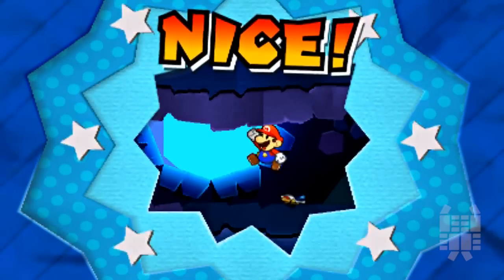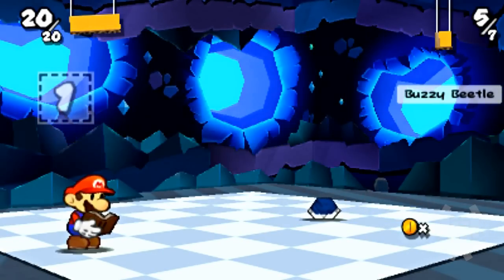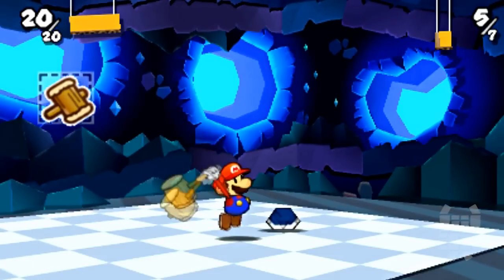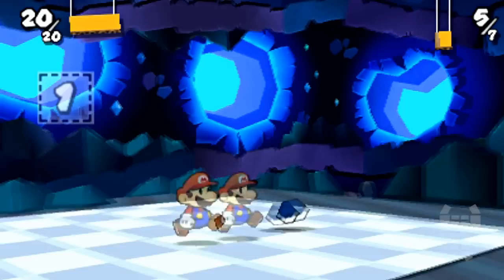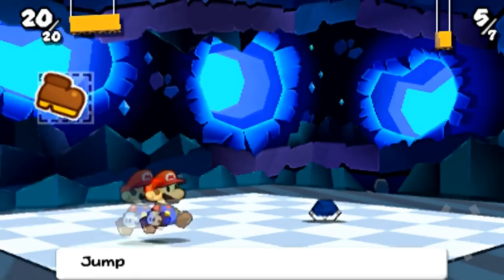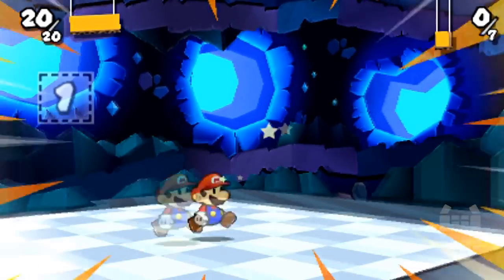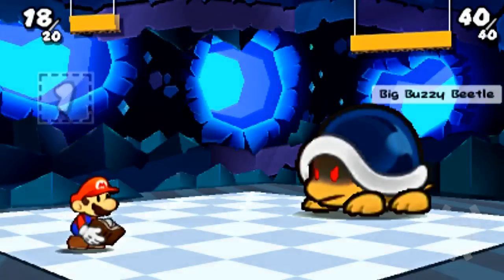In this installment, Bowser is up to his old tricks again and there are stickers that become scattered throughout the land. Sounds kind of cheesy, but it works. It also changes the battle mechanics because instead of MP, you now have to use stickers for your attacks. If you don't have any stickers, you can't use any attacks. You can jump or use a hammer for most of them, but different stickers carry different abilities.